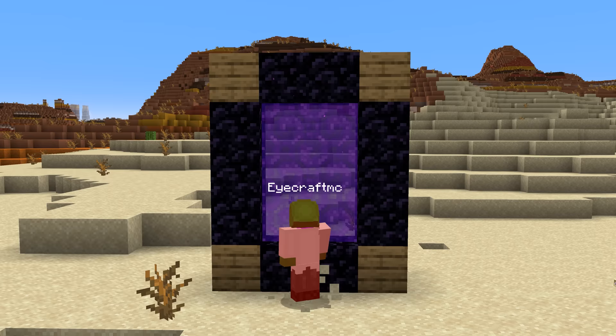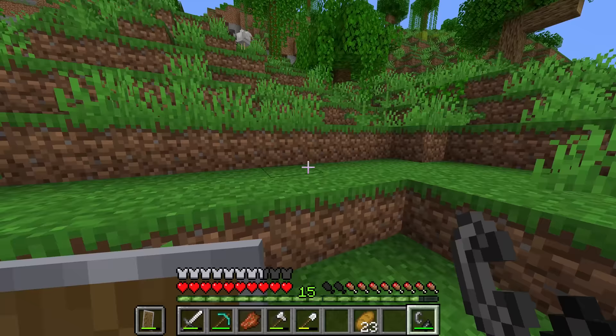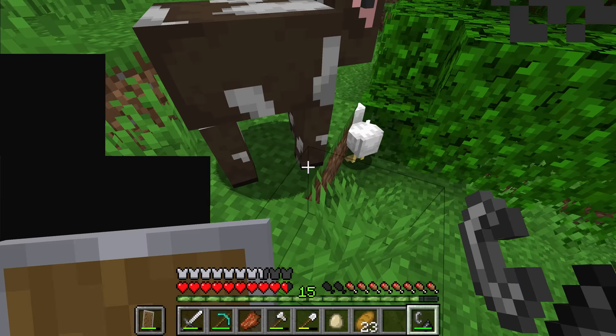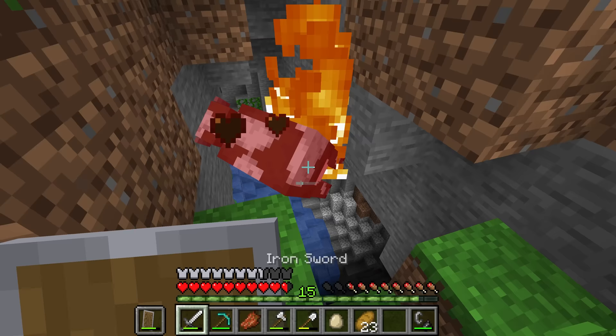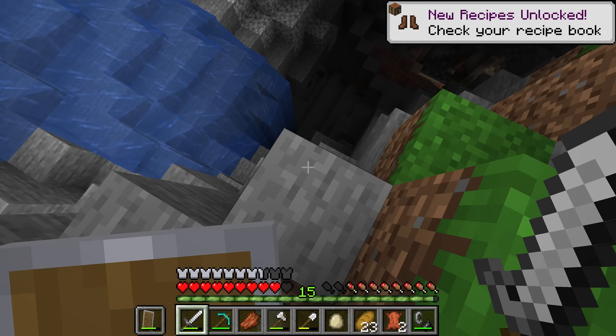With the other 4 obsidian, we're going to make an enchanting table. It seems we don't have any leather, so we're going to try and find a cow. A good trick if you want cooked food from animals is to simply kill them by lighting them on fire, then hitting them and making them die while they're burning — the food they'll drop will actually be cooked. This cow here dropped cooked steak instead of raw beef, which can save a massive amount of time.